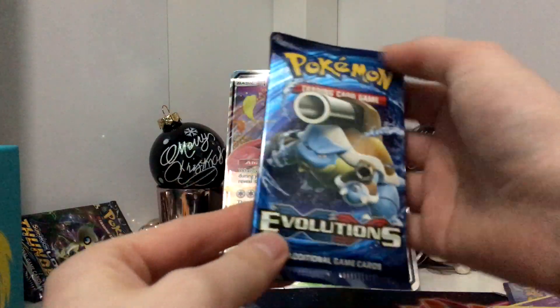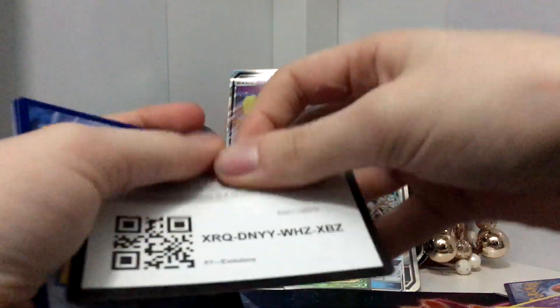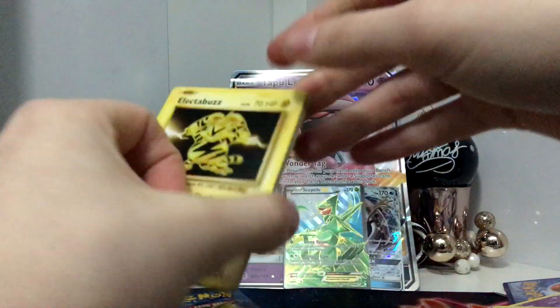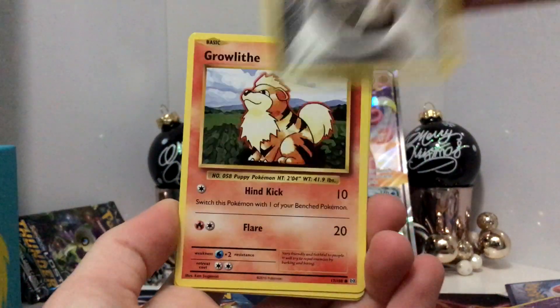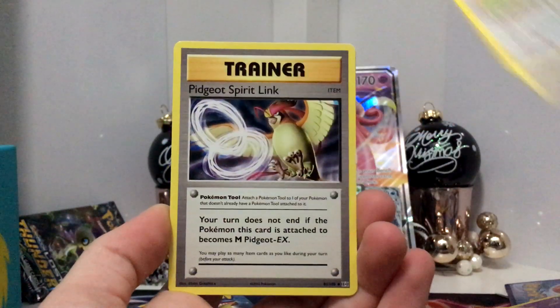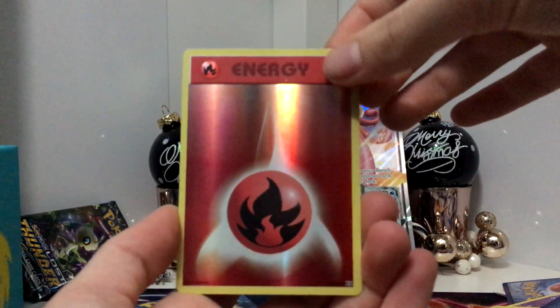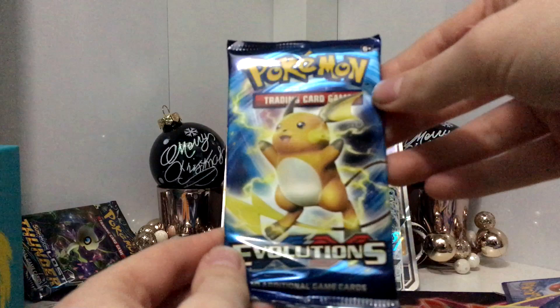We're actually going to do Evolutions and then two Forbidden Light then Lost Thunder last, going in sets by order. We're actually missing like everything from Evolutions — all the EXs and such. We have an Electabuzz, Drowzee, Staryu, Energy, Growlithe, Porygon, Pidgeot Spirit Link, Metapod, an Energy Reverse Holo which I love, and a Chansey Holo — oh that's nice. Do I have a Chansey yet? I have no idea.